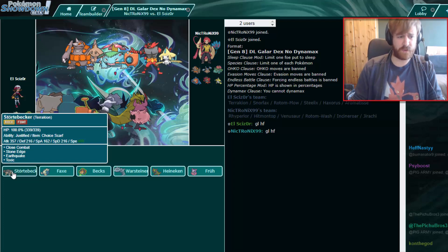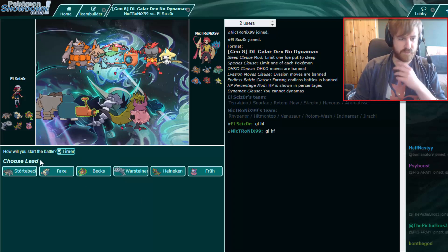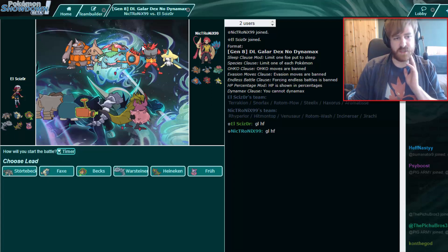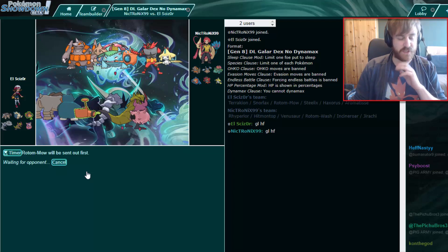I kind of have to predict whether I go for Close Combat or Stone Edge, since he does have a resist to Close Combat — for example his Venusaur. And for Stone Edge he has like one, two, three resists. I think Close Combat is most likely what I'll use most of the time. Lead-wise, I see Jirachi — I see one of these three to lead. What's pretty nice versus most of them is my Rotom Mow, which I'll just lead with right away.